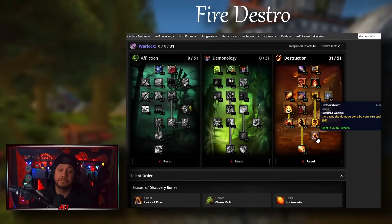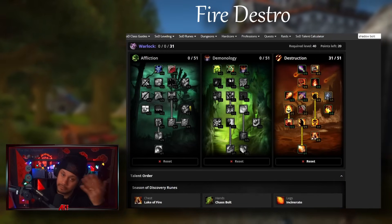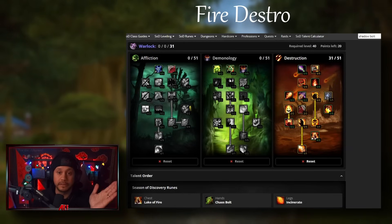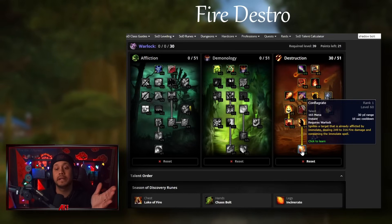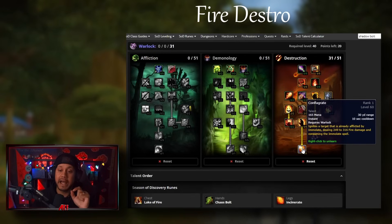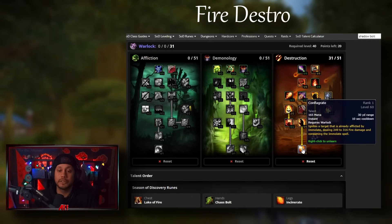Ember Storm is going to be great - 10% fire damage across everything, and Chaos Bolt and Incinerate are considered both destruction and fire spells. Now the big point of contention I don't have is Conflag. You can take Conflag by removing one point from Ember Storm and putting it into Conflag - you can't take one from Immolate since you need to unlock the tier. The problem with Conflag is that it consumes the Immolate you have on the target.